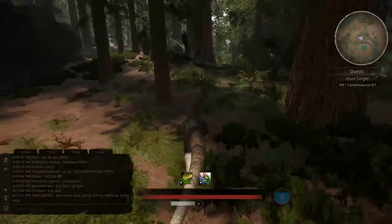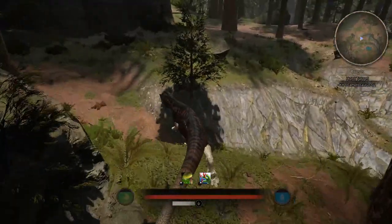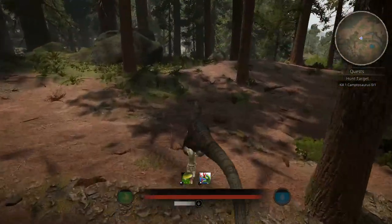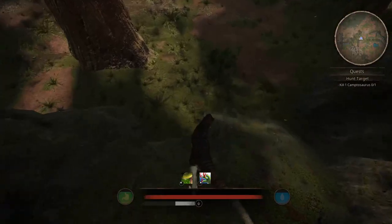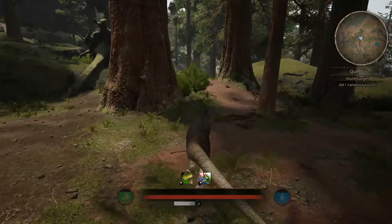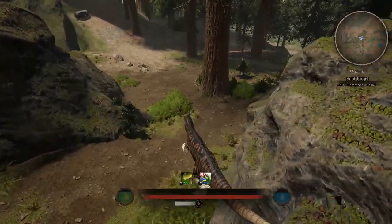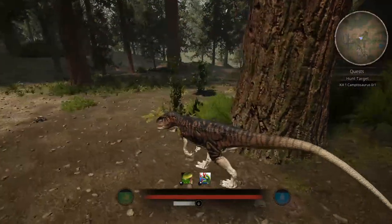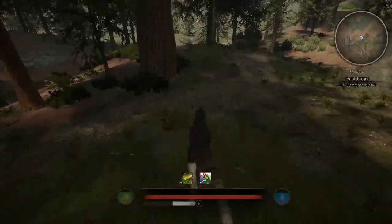Okie dokie, onwards. I would say onwards and upwards, but we're not going up — we're going across. I guess we're kind of going upwards. Gotta find them tasty foods. The map really is nice, and it's really nice that people are actually spreading out across the map now because of the water change and the diets — people are actually moving around.